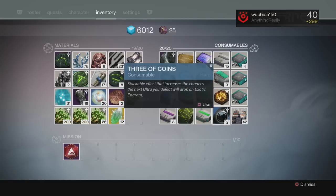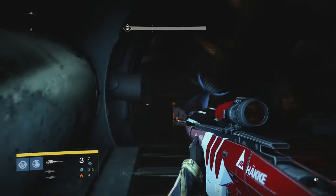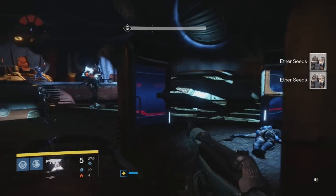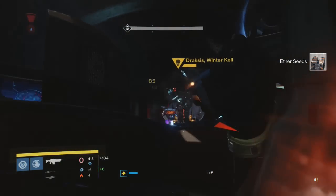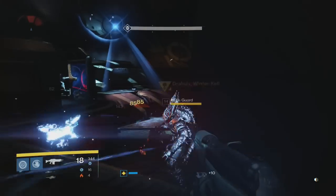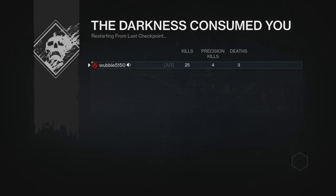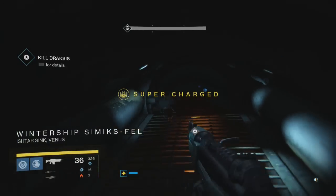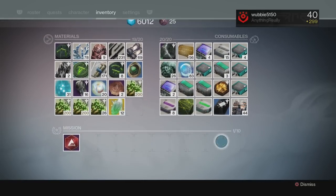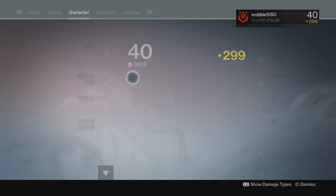Go ahead and kill him — I'll show you what to do once he's dead. He's really super simple and easy to kill; it doesn't take about two minutes. You're going to want a rocket launcher, and if you have a lot of Three of Coins I suggest you bring a heavy ammo synthesis. This spot did exist before and it was really good, but then they went ahead and nerfed it. Basically, if you kill ultras really quickly and rapidly it decreases your chance of getting an exotic. I didn't get anything that time — that's going to happen pretty often, especially here.